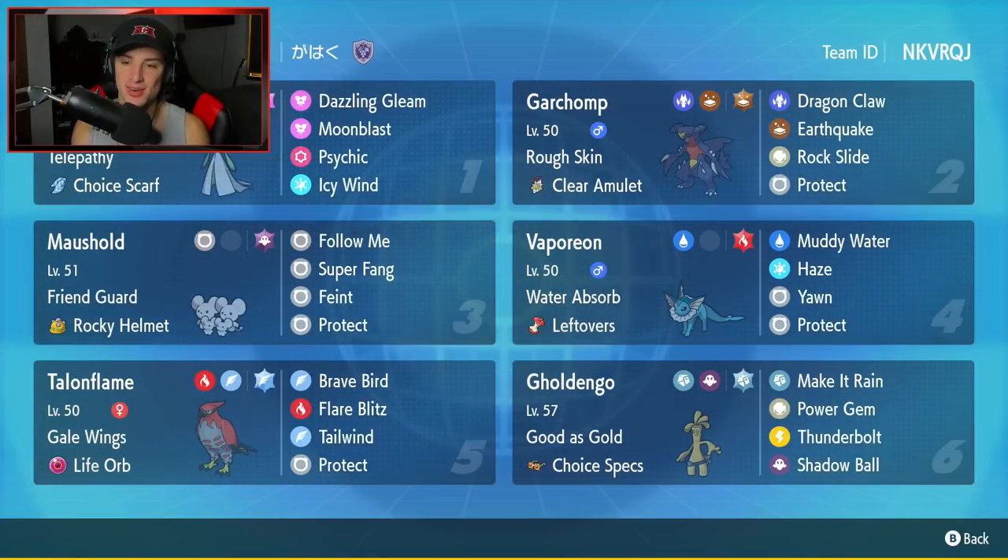In all honesty this team was one of the best I've used in Master tier — it just flowed perfectly and was very easy to play if you know the meta Pokemon. Talonflame is super simple: set up Tailwind first turn with priority from Gale Wings, hits like a truck with Brave Bird and Flare Blitz. The Garchomp and Gardevoir combo is amazing with Telepathy letting Garchomp freely pop EQs. The Choice Scarf Gardevoir is a great lead for outspeeding Pokemon, Gholdengo backs up with Choice Specs, and Vaporeon and Maushold gel around all these guys. Thanks for watching — smash that like, click subscribe, stay positive, catch you on the next one!